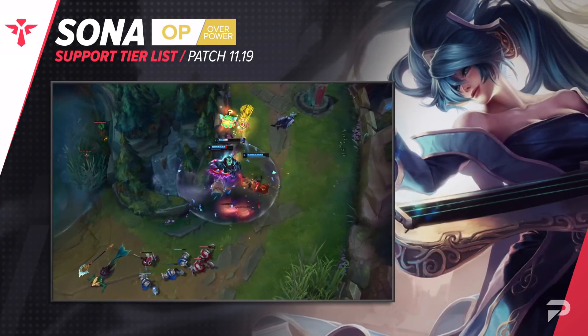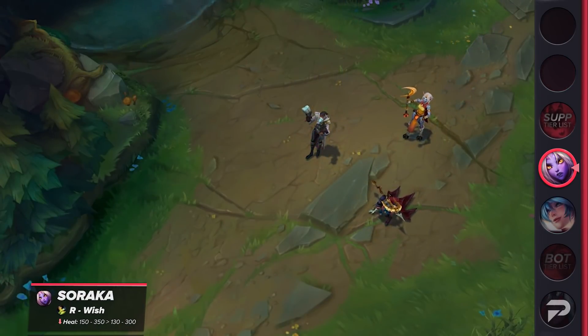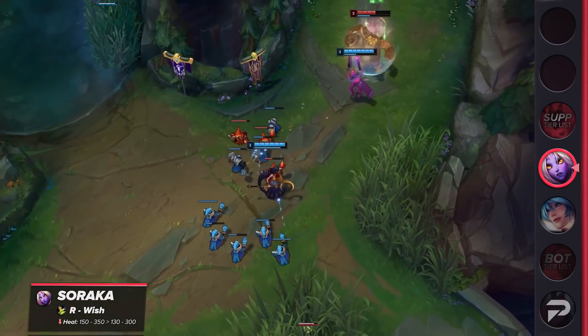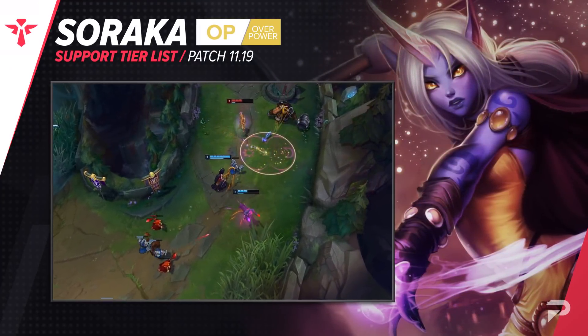In spite of these nerfs, Sona will be staying in the OP tier. Soraka recently went crazy in a good way — her ultimate received a massive buff removing grievous wounds, and her win rate skyrocketed because of it. In both team fights and early game 1v1s, Soraka's ultimate made the world of a difference. With the ability being so much stronger, it's received a nerf to the healing portion. Despite this, Soraka remains a powerful pick worthy of the OP tier.